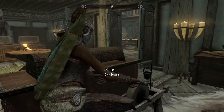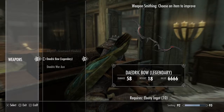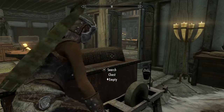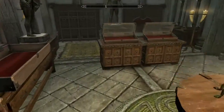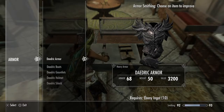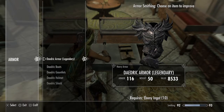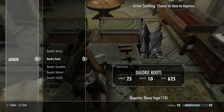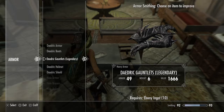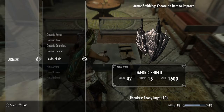Now, without drinking these potions, that's just the basic armor. The Daedric Bow goes up to 58, the War Axe goes up to 48 — it increases it a little bit. The Daedric armor is 68 and jumps up to 116. The boots at 25 go up to 49, so it sort of almost doubles what you have.